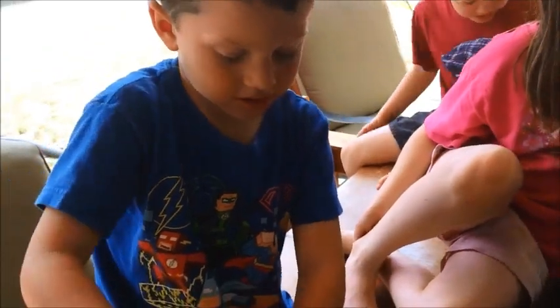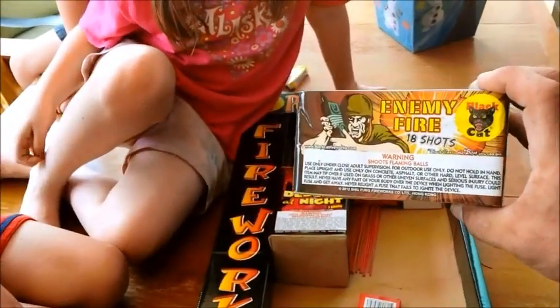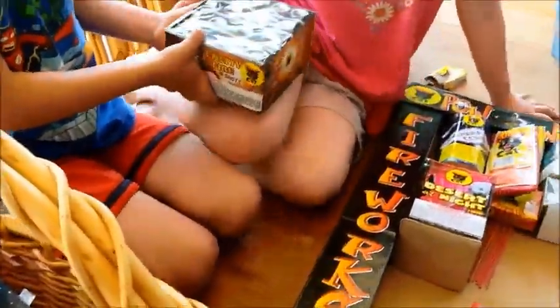The next one — what is this cake called? Enemy Fire. This is going to be a good one. This is a cake — it shoots 18 shots up in the air and it's by Black Cat. I'm going to hand this one to Riley, and this one's going to go down to Teagan, and Teagan's going to put it in his box.